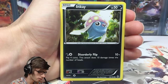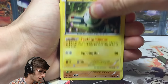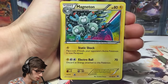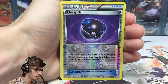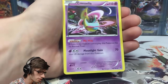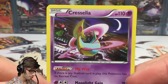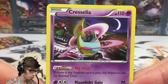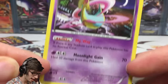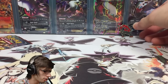Pack number two kicks off with a Chespin, Stunky, Pikachu, Magnemite, Cubone, Floatstone trainer card, Magneton, Heavy Ball reverse — just an uncommon — and the rare is a Scizor regular rare. So we're on track for a solid no-pull game today, but that is A-OK. It's got 110 HP with Moonlight Gang attack.